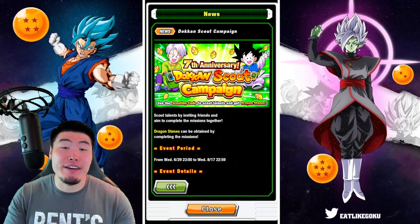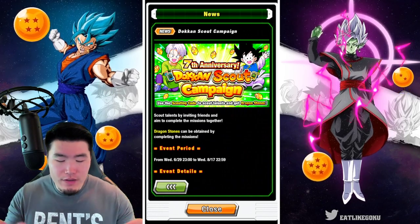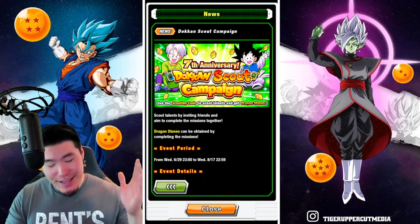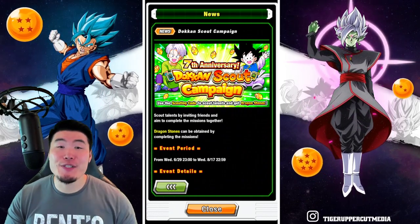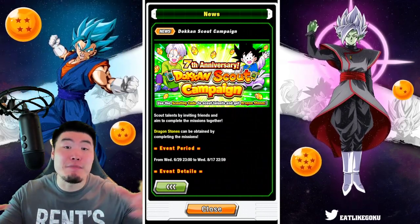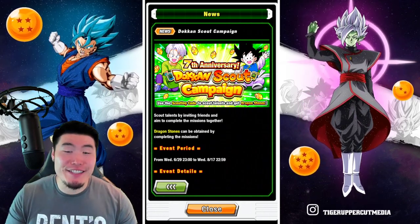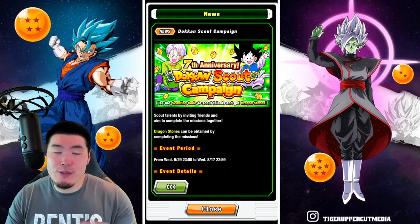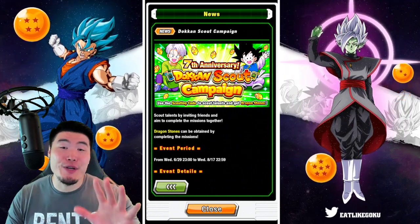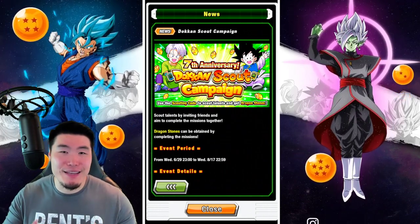Today we're going to be taking a look at what I must say is one of the more interesting campaigns that Bandai has ever run in the history of this game, and that of course is the 7th Anniversary Dokkan Scout campaign. Obviously this is meant to bring as many people back to the game as possible for the upcoming anniversary celebration, and it does require us to put in a little bit of work, but we can all get up to 50 free Dragonstones from it.